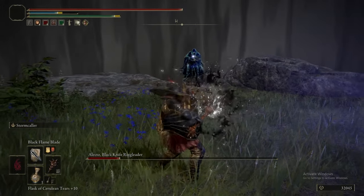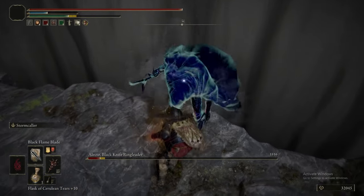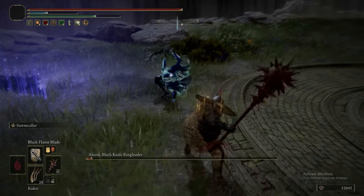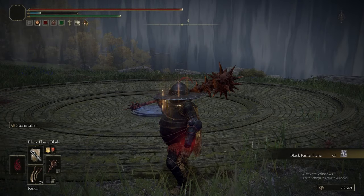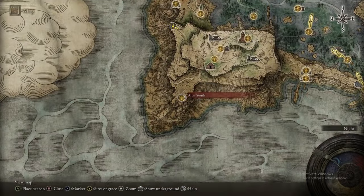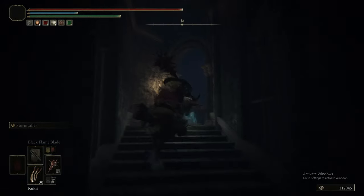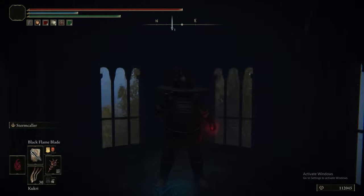Every time we hit it with Stormcaller we get one percent of our health back. When we have Black Flame Blade on it does a percentile damage tick against Electo. The only thing with this fight you now have to worry about is avoiding the destined death attack — the red beam that drains a whole bunch of your health. So many times he just ran into our Stormcaller. Trying to fight him with any other strategy he will dodge so many attacks, but Stormcaller's big wide round hitbox just catches him and batters him to death. Stack the damage up with Black Flame Blade and it's absolutely no bother.